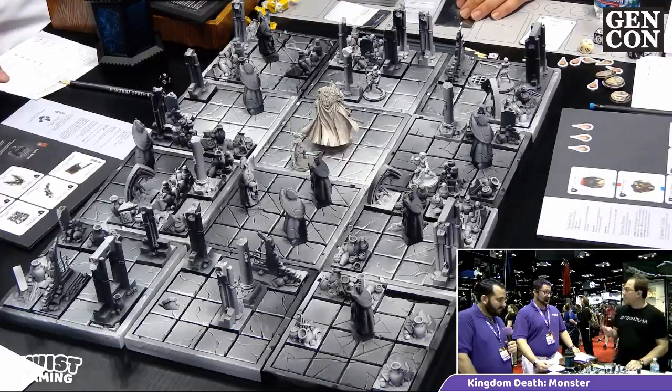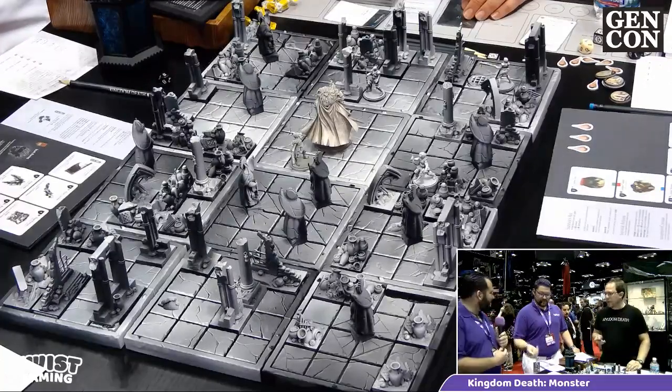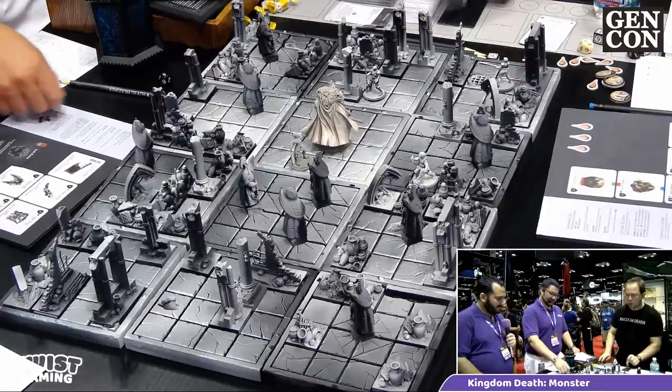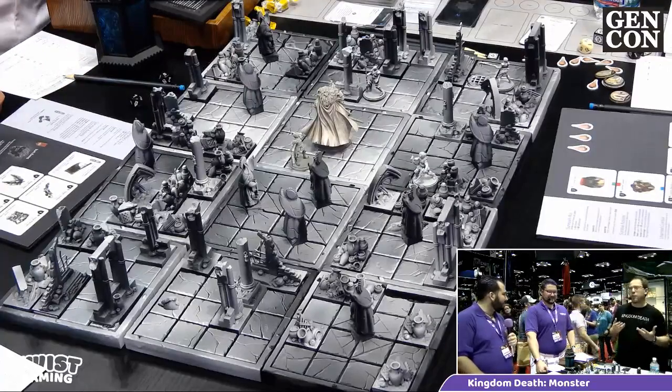Now you're going to go for the flared greaves. This is a failure reaction — don't fail. Nine toughness, five strength, four plus to wound. Seven. That is a wound. If you had failed, the monster would perform its signature action: keep away. We'll see that when we get to it. Who would like to go next?